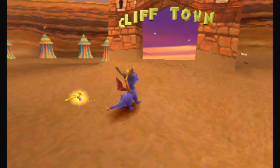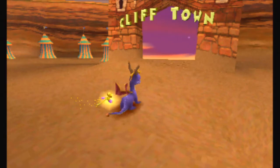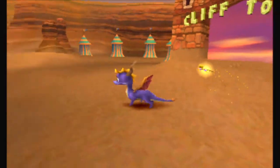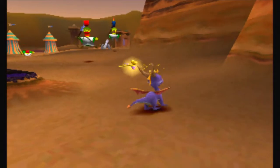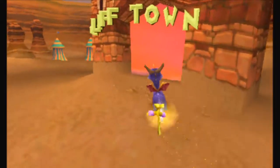What's up everybody, it's your boy Z-Man here to bring you part 4 of our Let's Play of Spyro the Dragon. In the last part, we got all the gems in this little hub world here in the Peacekeeper's home world. And we're about to head into this Clifftown.